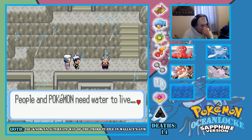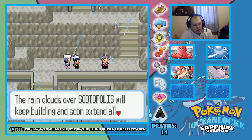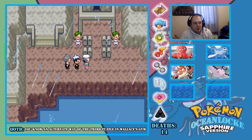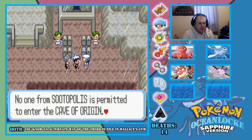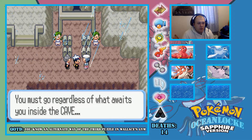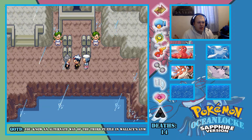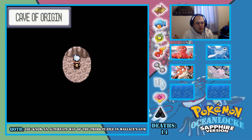People and Pokémon need water to live, but why does this rain fill us with so much dread? The rain clouds over Sootopolis will keep building and make them all over Hoenn. If that were to happen, everyone will drown. The Cave of Origin is ahead — no one from Sootopolis is permitted to enter. But you must go; together with your Blue Orb you must go regardless of what awaits you inside. I never expected you to be holding the Blue Orb. I'm convinced of that. It's scary!